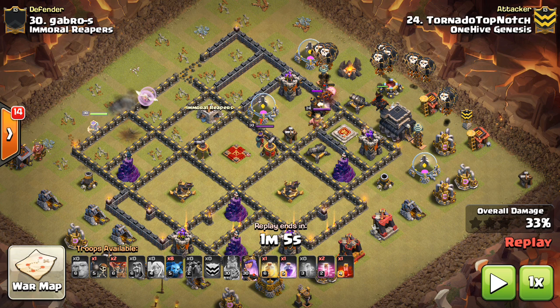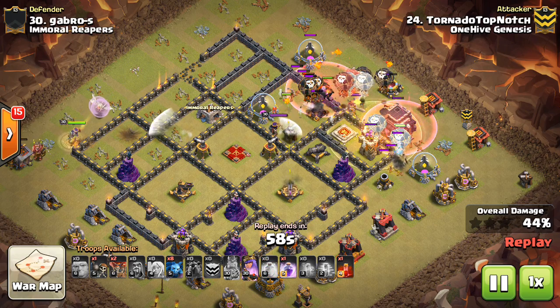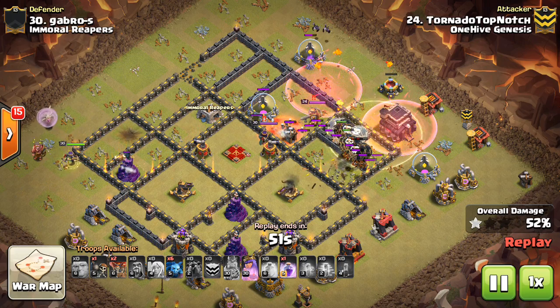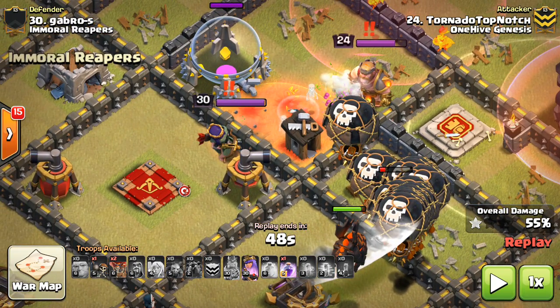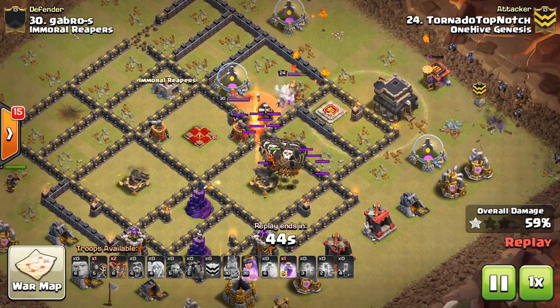You'll notice a Rage spell — they tend to go hand in hand with the Skeleton Spell, it's just good value. However, he uses the Skeleton Spell too early. Look at the Queen — she hops the wall right when he drops it, plus the King's there, and it's not going to work. You can see the Skeletons running toward the King but not the Queen. She'll be an issue for the rest of the attack.